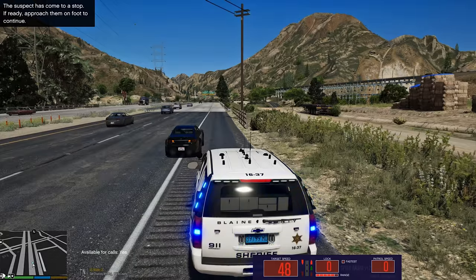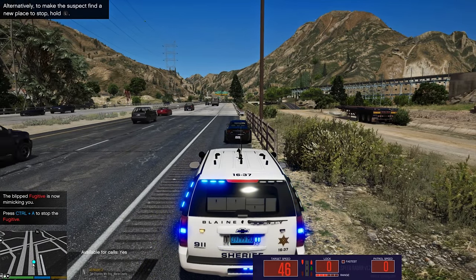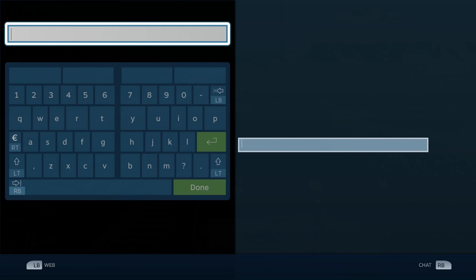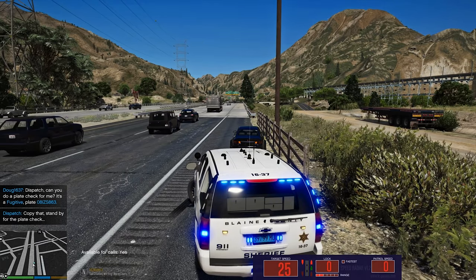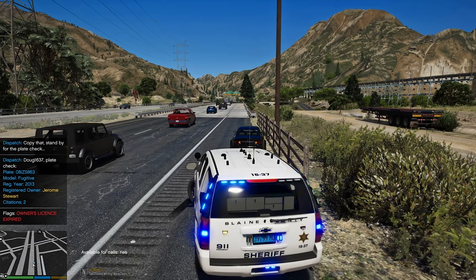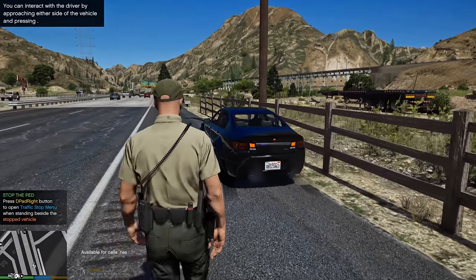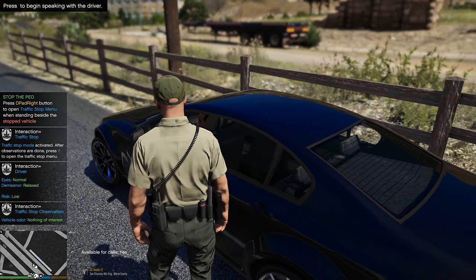Driver, pull over to the right further. Alright, so we're gonna go ahead and run their plate and stuff now. Target license plate: 0-8 Jerome Sam. 863, traffic violation — proceed with caution. 10-4. Hey, how you doing, buddy? I'm Deputy Guards of Blaine County Sheriff's Office — reason I'm stopping you today is for your speed, okay?